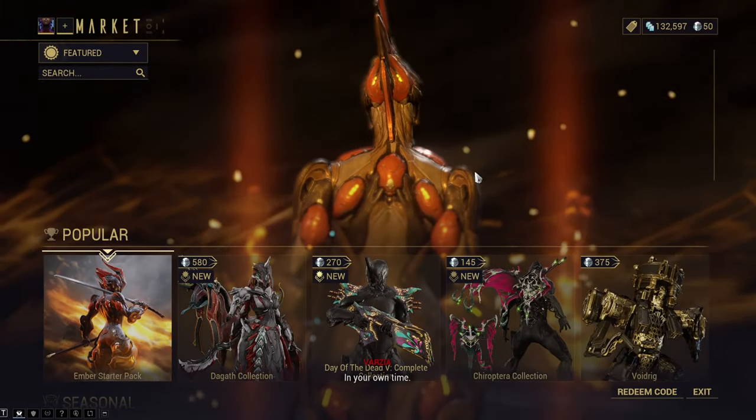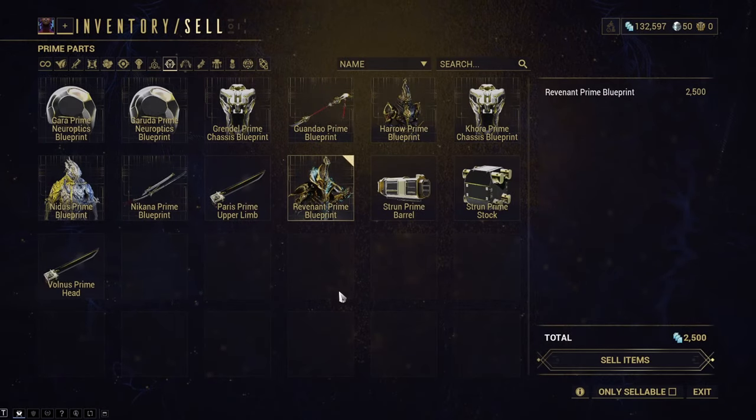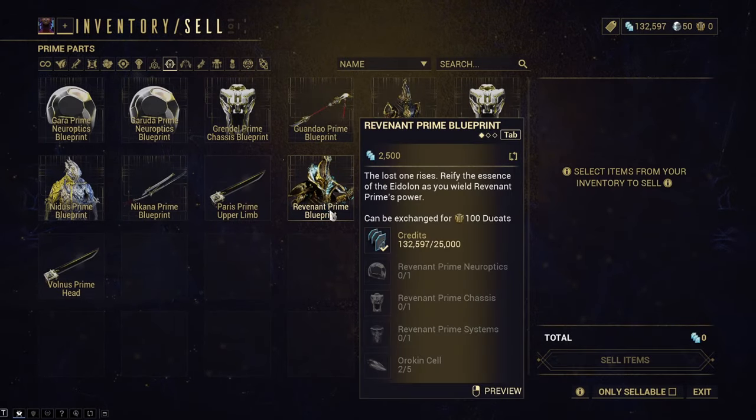Here for comparison, the Frost Prime blueprint you can get through Aya is worth about 30 platinum, and the Revenant Prime blueprint which is unvaulted is worth about 13.